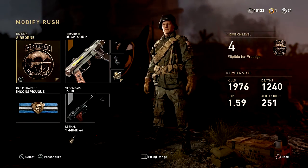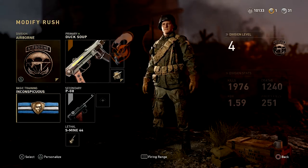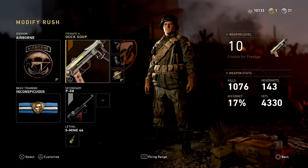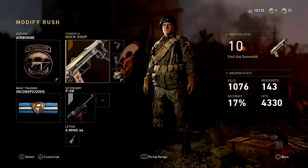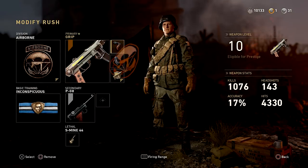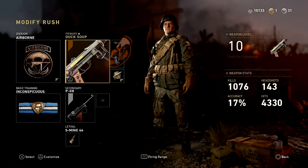Class setups — the division, the weapon, the basic training — all of this stuff is going to vary based on your play style. If you're not a super skilled run-and-gunner, don't follow the instructions of someone who seems to have twitch-like reactions, because it's not going to help you. You need to tailor it based on your play style.